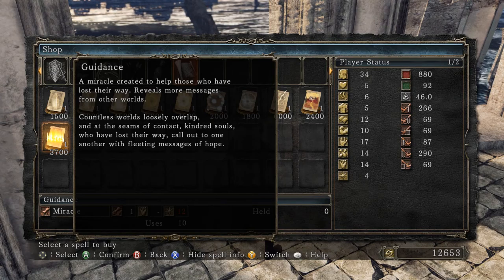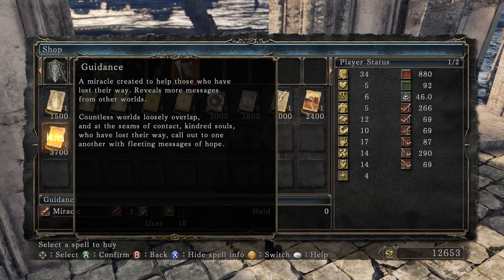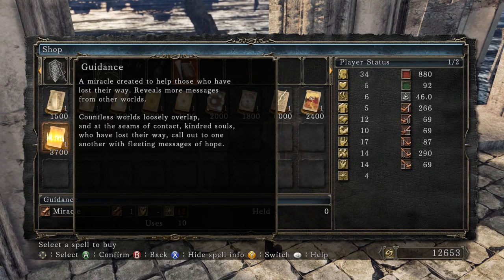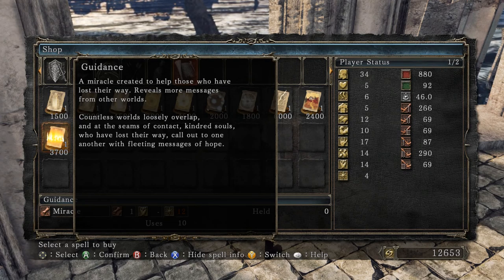Seek Guidance — a miracle created to help those who have lost their way, reveals more messages. Countless worlds loosely overlap, and at the seams of contact, kindred souls who have lost their way call out to one another with fleeting messages of hope.